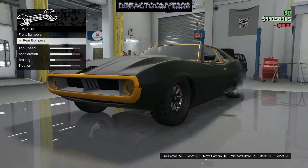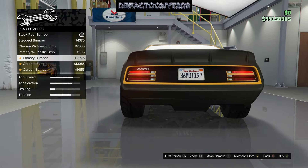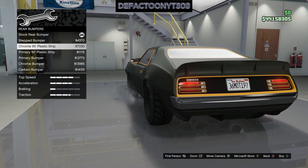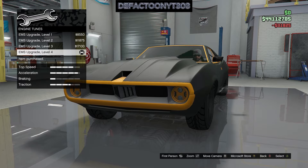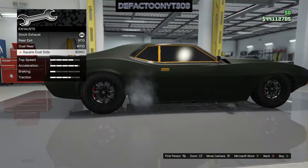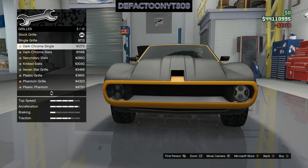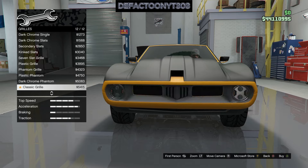Now the only way to get it is to meet someone at the LS Car Meet who can sell you a copy, or you can win it at the Lucky Wheel podium at the casino. Other spots to find it: LS Car Meet prize ride and test rides — four spots; Simeon Showroom where we picked this up — five spots; Luxury Auto Showroom — two spots; and if you're a GTA+ member, the Vinewood Car Club — ten spots.